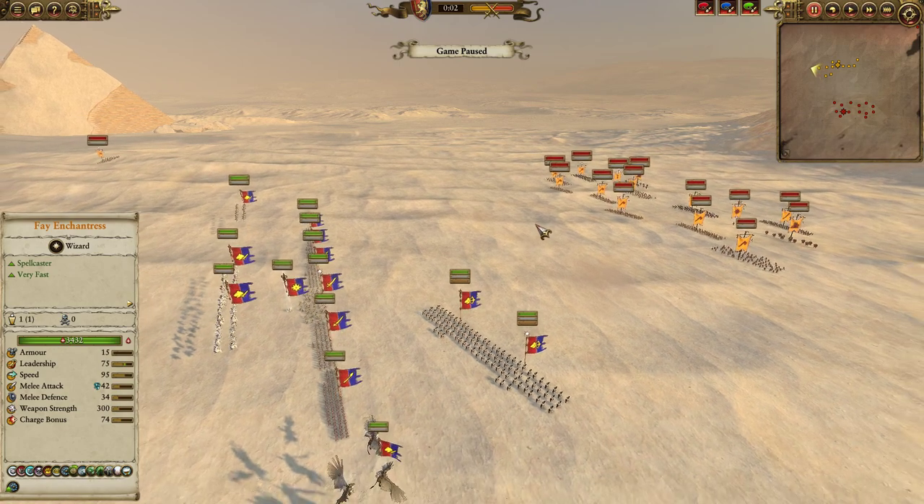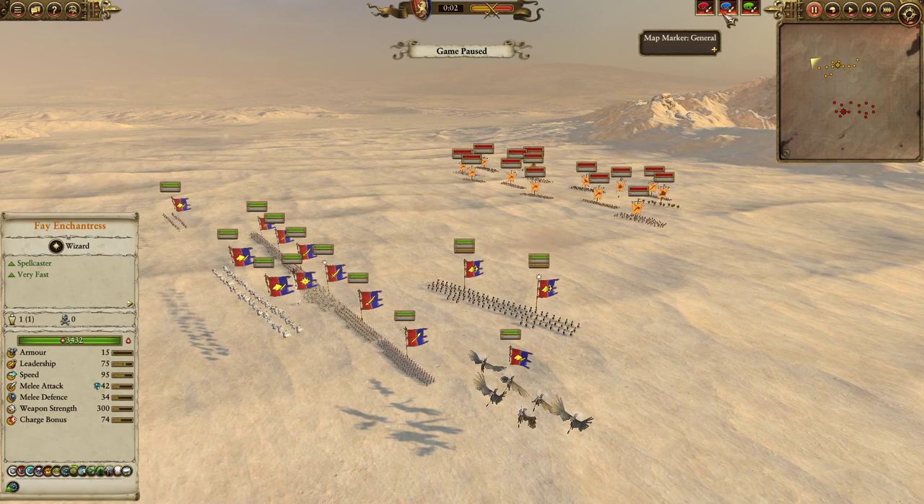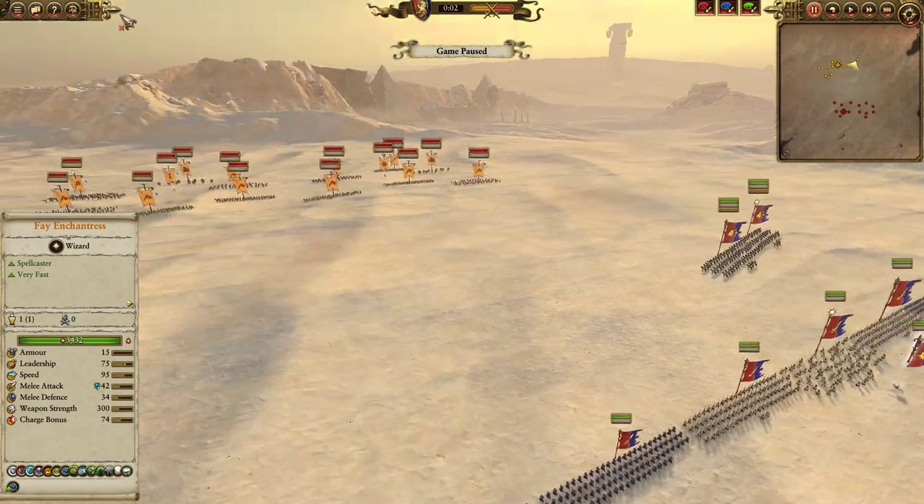Hello buddy, it's Wyvern here with another bit of Total War Warhammer 2 quick magic gameplay. This time around we are on the Mortis Wastes, playing as the forces of Brave Bretonnia against the Filthy Beastmen.